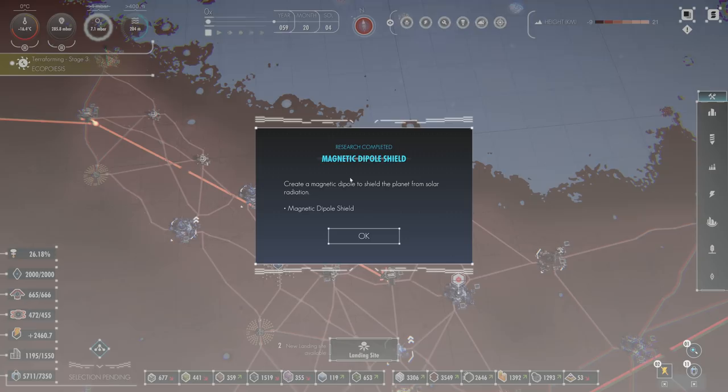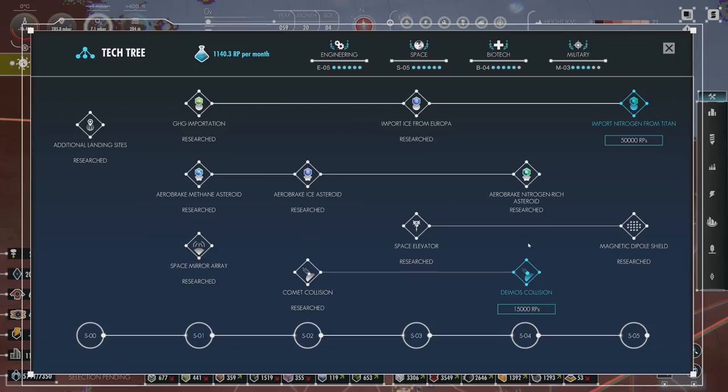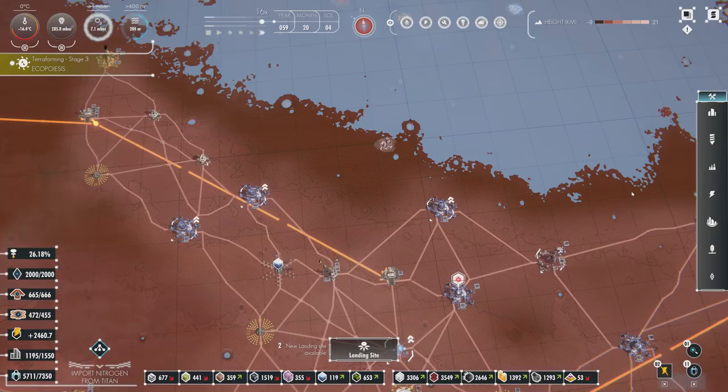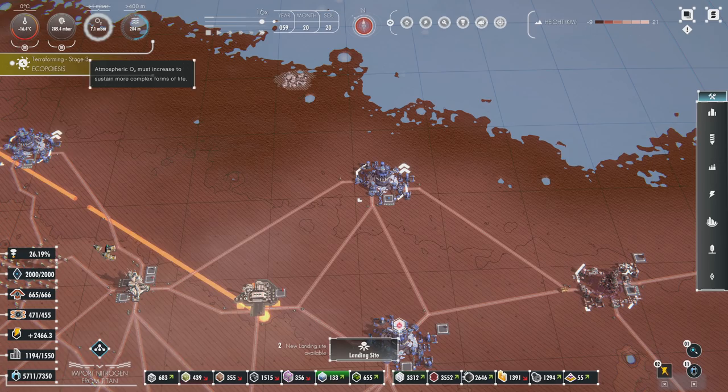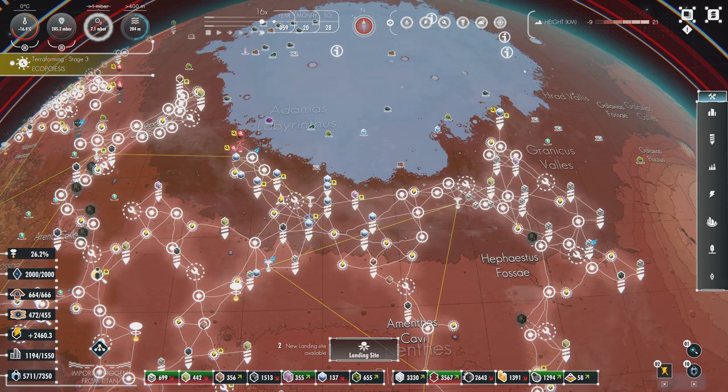Magnetic Dipole Shield is complete: create a magnetic dipole to shield the planet from solar radiation. We'll look to do that too. I think we'll just go ahead and import nitrogen from Titan — it's a really big research project but one of the last big ones we really need to worry about.